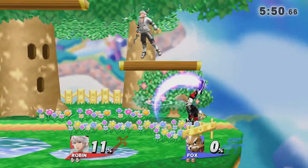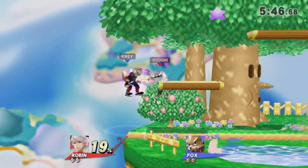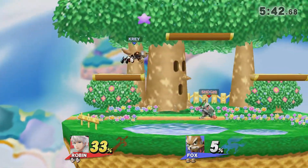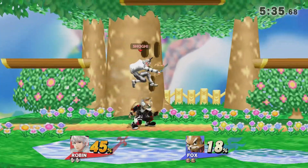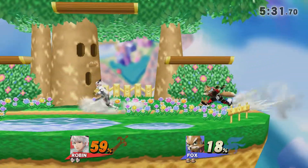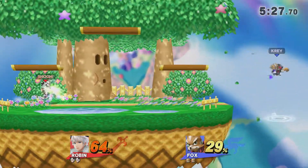This skin — this is definitely a counterpick skin, distracting the looks of Robin. We see right now Kray cutting through any setup that Shogi has with Fox's pretty good tools, going right under some of the setup tools — in particular, dash attacking right through Arc Fire for example. He's got some great percent built up here.